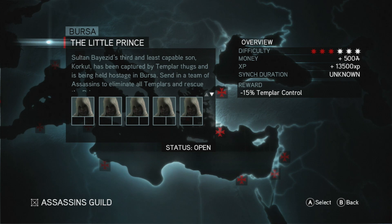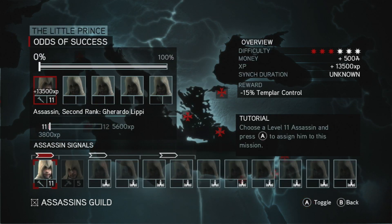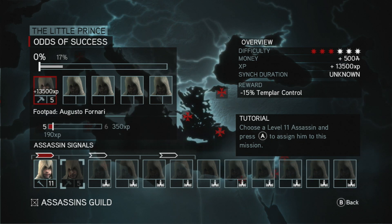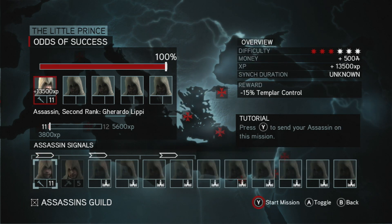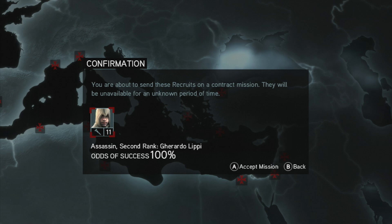Assault and Beside's third and least capable son, Corka, has been captured by Templar thugs and is being held hostage in Bursa. Send in a team of assassins, eliminate the Templars, and rescue the Prince. The little guy only has 17% — we'll go with the 100% man right there. We'll send him off. Choose a level 11 assassin and press A to sign him to this mission. Press Y to send your assassin on the mission. You're about to send recruits to a contract mission; they'll be unavailable for an unknown period of time. You go, Gerardo.